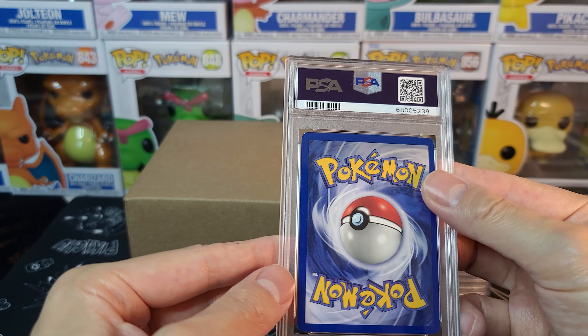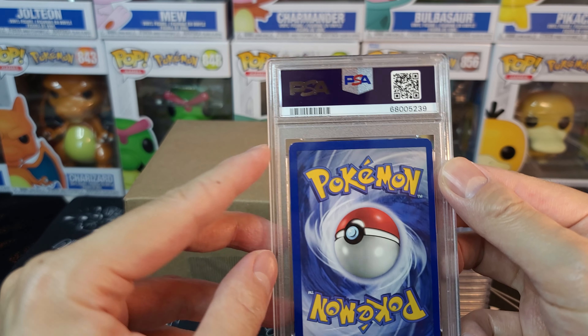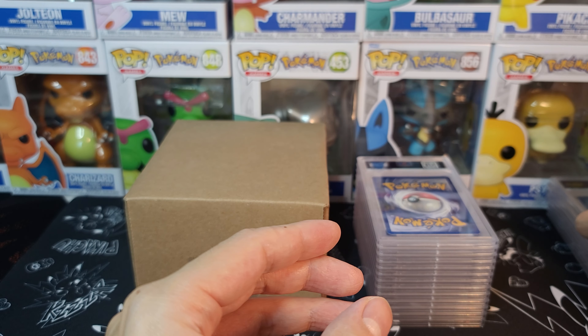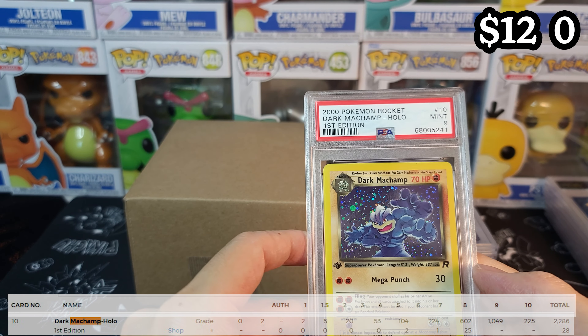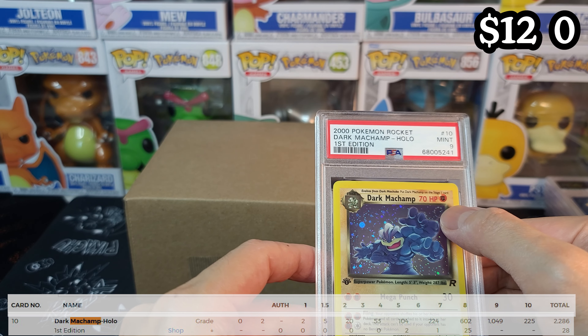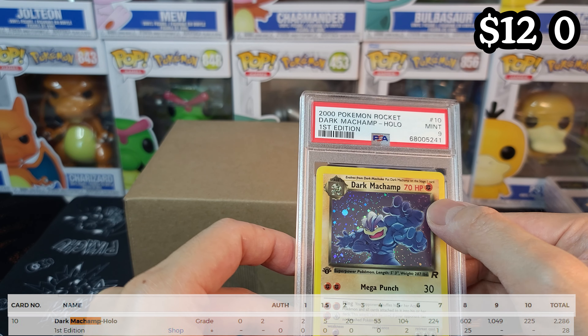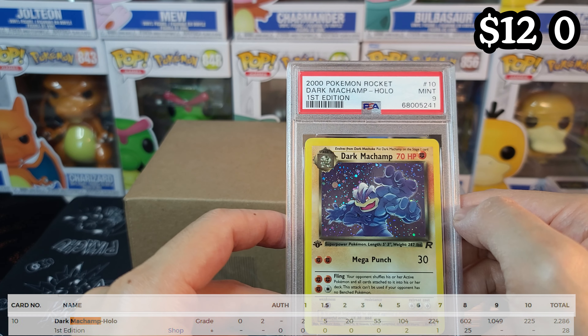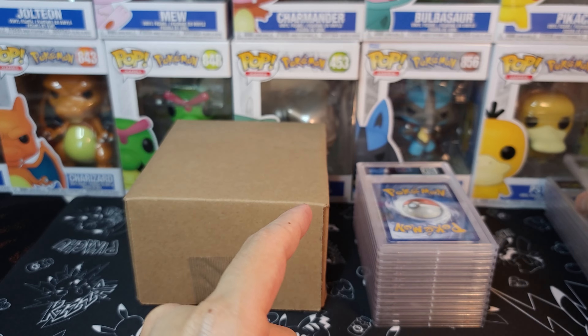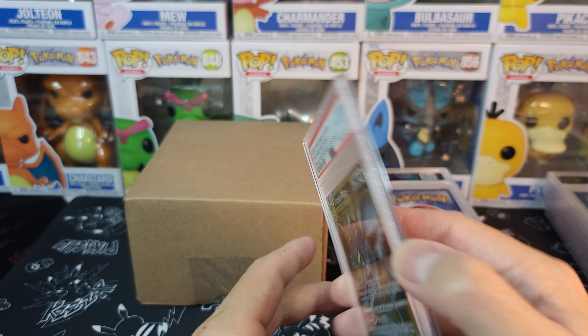Even though it's not a 10, that's fine — you can see there's a white dot, so very hard for that one to get a 10. We got another one with a swirl at the top right. Is that a little swirl above the head? It just hit him behind his head. 9? Not bad. Let's keep going.